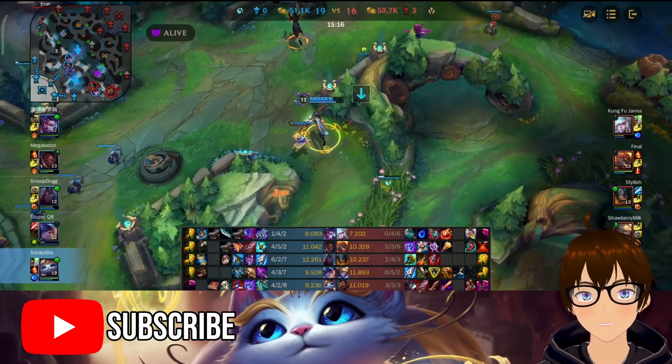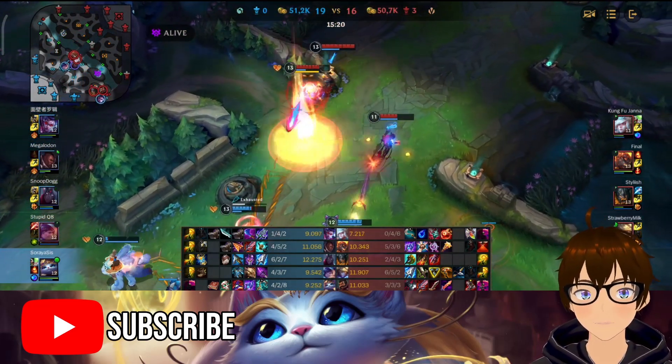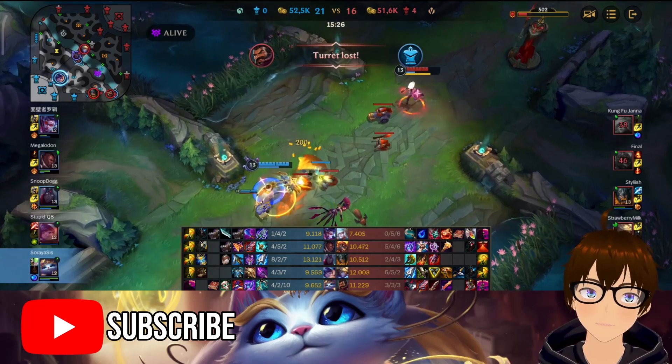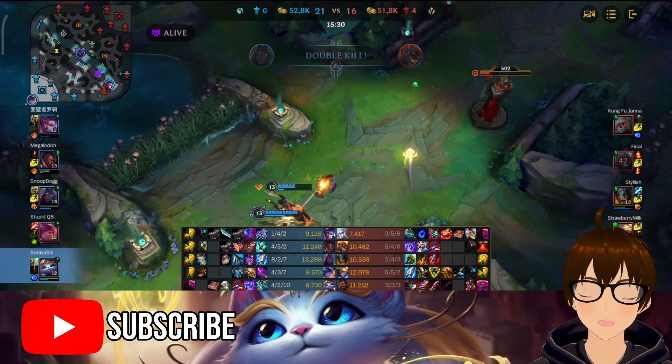Now he's back to full health, and as you can see at the bottom, those three nodes — he has to auto attack for that to happen. Varus got a good ultimate in; of course I'm going to chunk that Janna off. And there it goes — got a double kill right there.